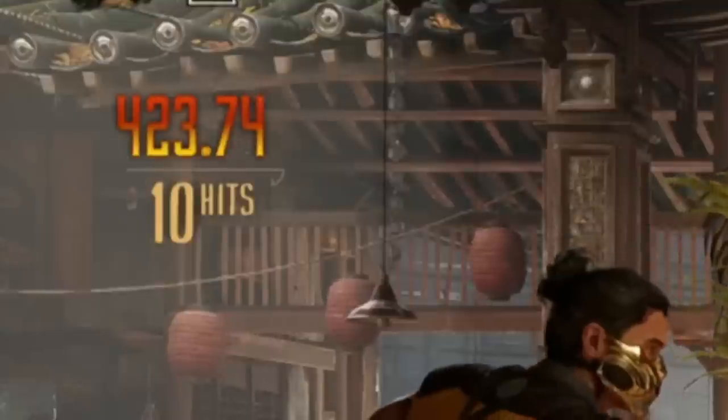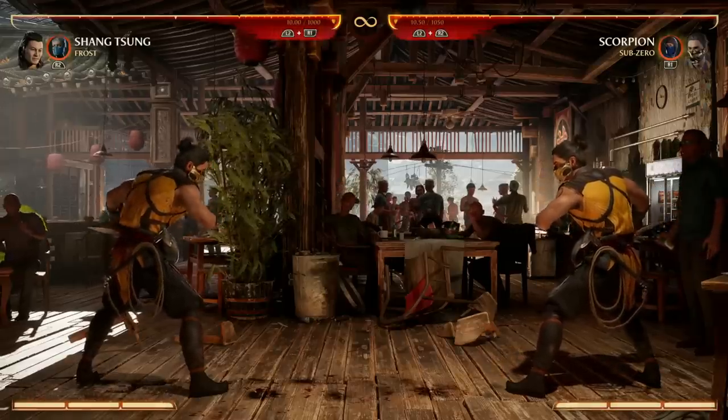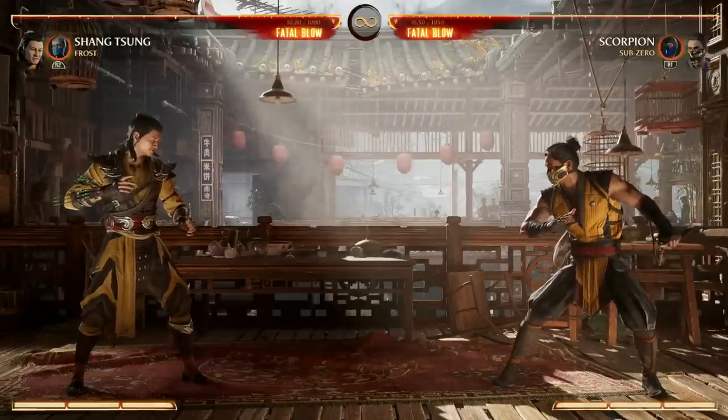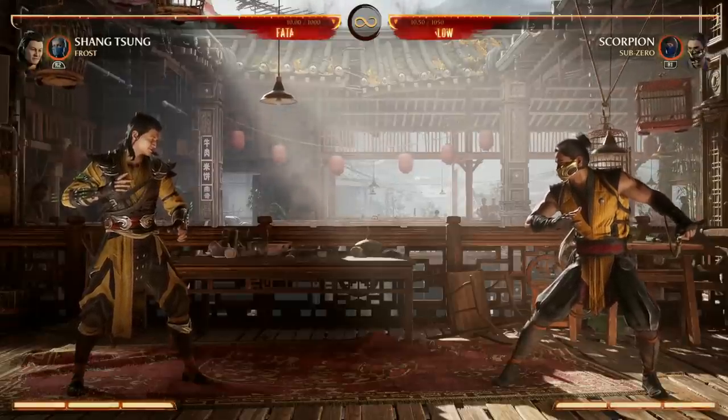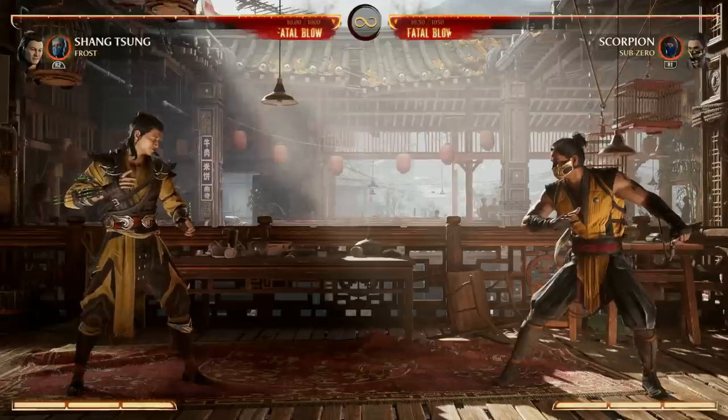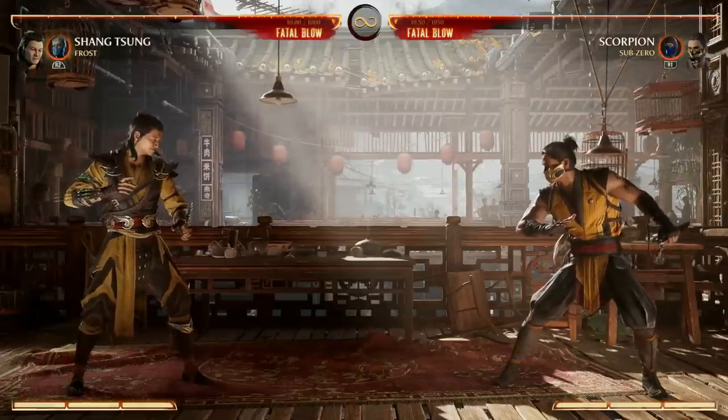420 damage for a Scorpion combo just because we were morphed into them with our meter burn morph. To reiterate, he's complicated in the way that you want to understand each character so you know how to fight your opponent and become your opponent. But we'll get more into that in just a second — let's go ahead and start off with the bread and butter for Shang Tsung.